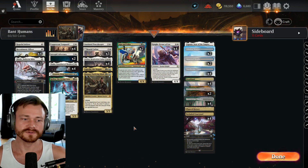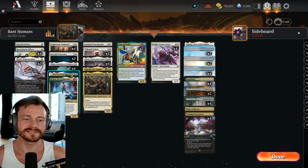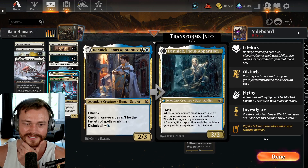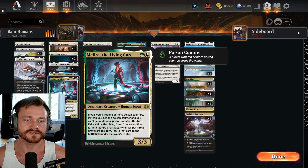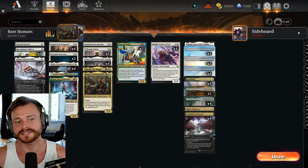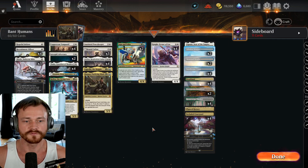Pretty similar to Mono White Humans, just with a little more pizzazz in there. We get to run Denek, a 2-mana 2-3 with Lifelink, good against Mono Red. Malira, a 2-mana 3-3, is statted pretty well and can also be sacrificed to save one of your other creatures later. Very good in combination with Taxing Thalia and Skrelv of Hexpert Protection.